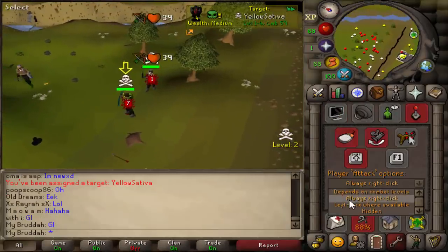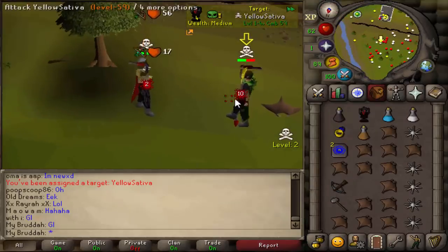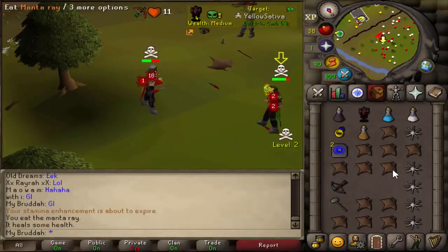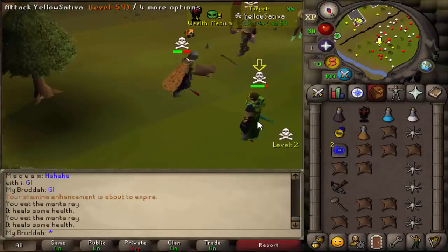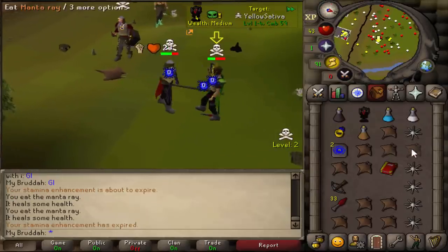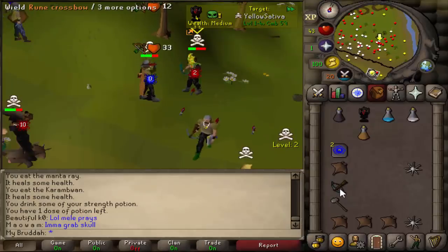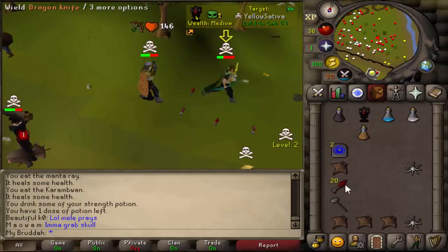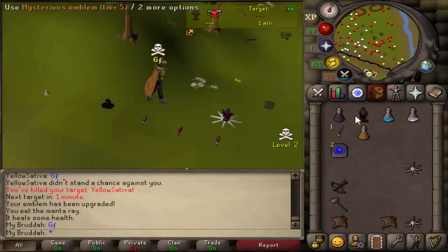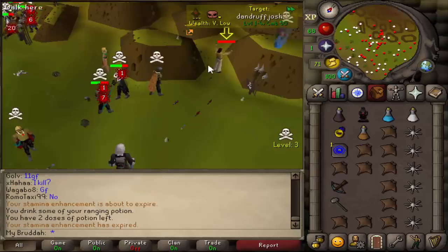Got a fight with Yellow Sativa. We're both on tier four emblems — this could be interesting. Hopefully we get some nice dragon knife hits. He has dragon knives too! This is the dragon knife versus dragon knife fight. He's got an MSB as well. I just want to eat there — I don't want to rush these specs in case it gets me in a pickle if he eats. Let's go for the Gmaul. I just hit double zeros on a pure. 27 for the KO. Good fight, man — he had a tier four as well, so that's a tier five upgrade to me.